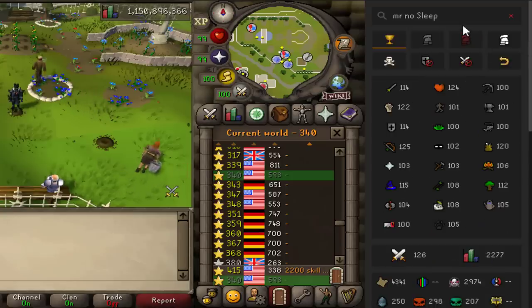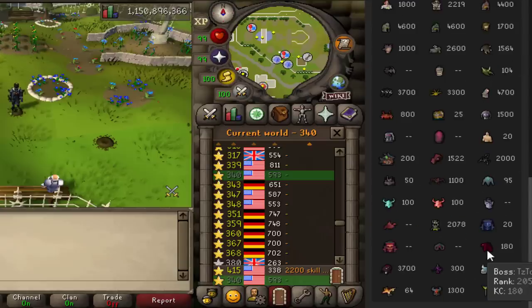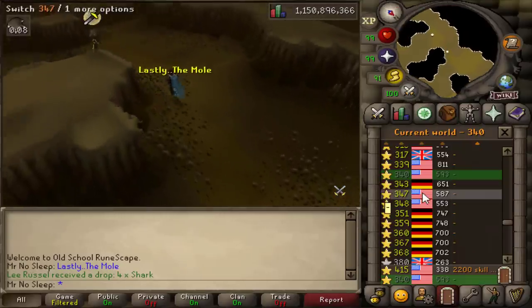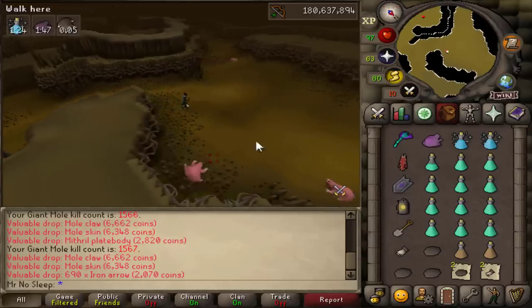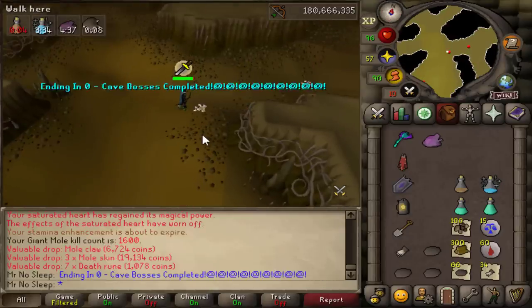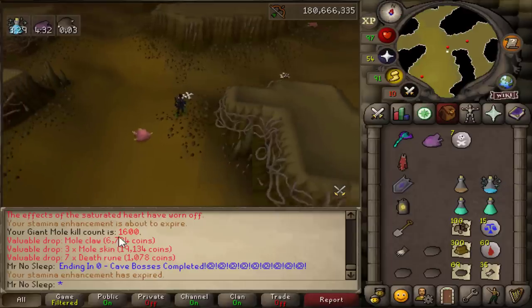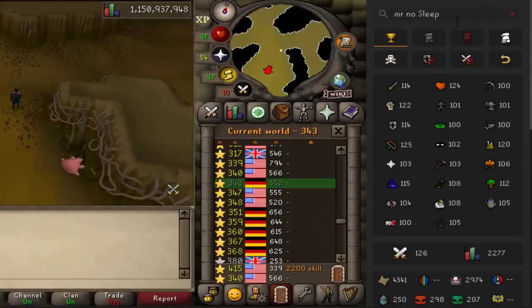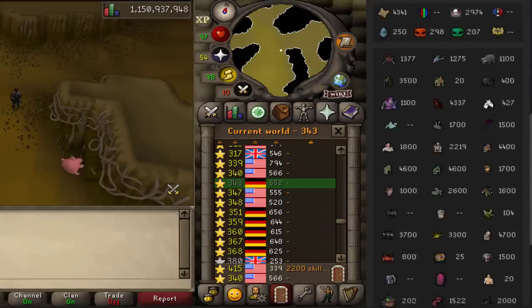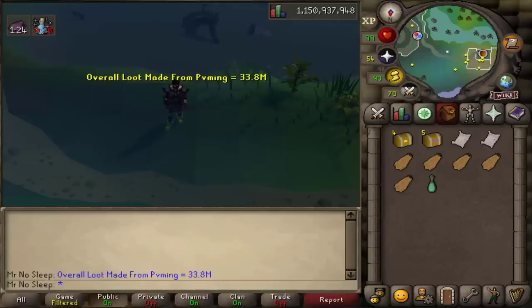Moving on to the last boss of the video: the Giant Mole. I didn't kill every cave boss in the game - specifically the slayer monsters were out because I wasted all my 3000 hard-earned slayer points on the basilisk knight video. So it wasn't every cave boss but it was most of them. I did get my Giant Mole KC up to 1600 in about an hour - a crazy amount of money made. If you're ever looking for some GP, the mole is incredible profit per hour.